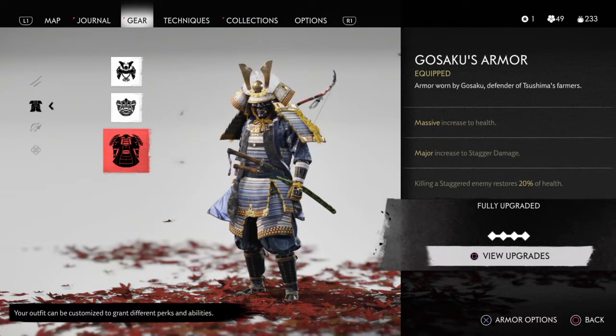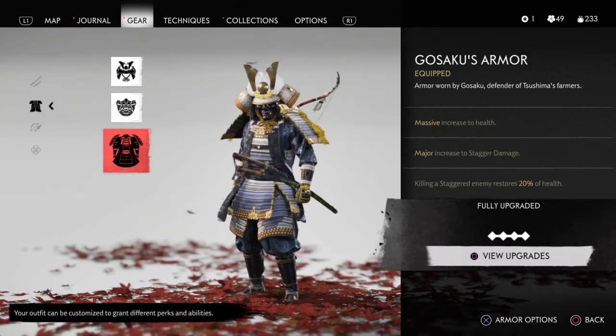Now I have Gosaku's armor on, which gives a massive increase to health, a major increase to stagger damage, and killing a staggered enemy restores 20% of health.